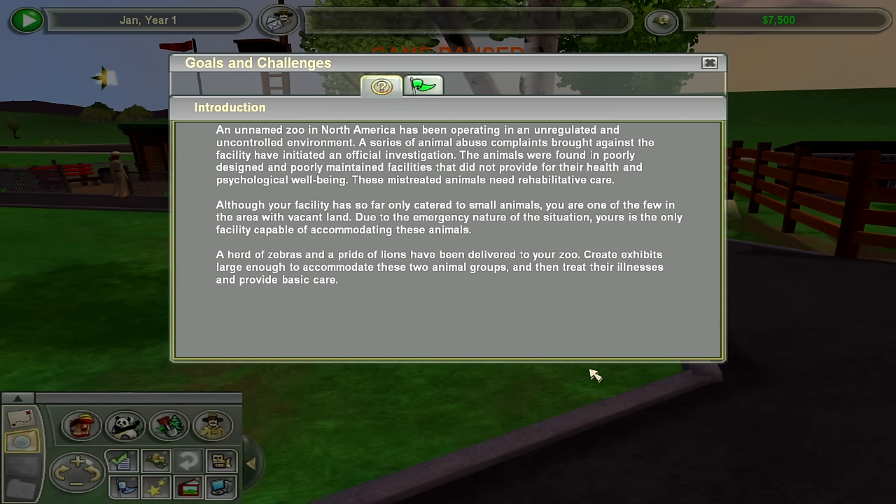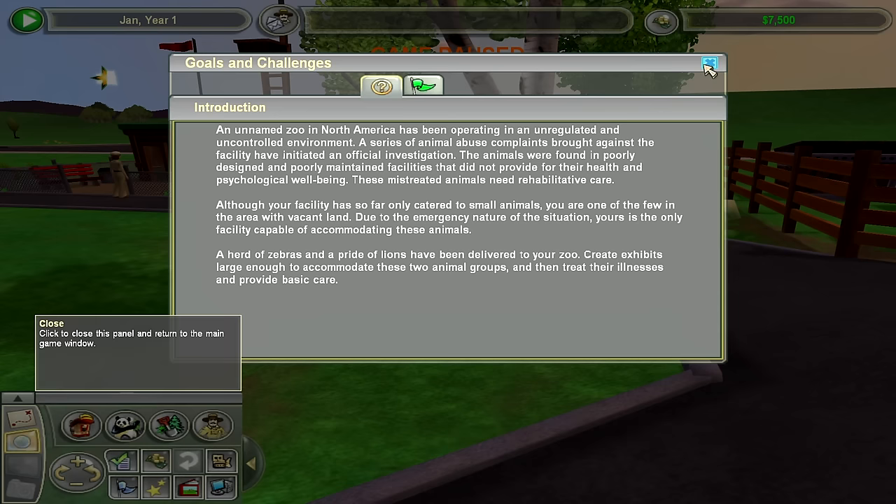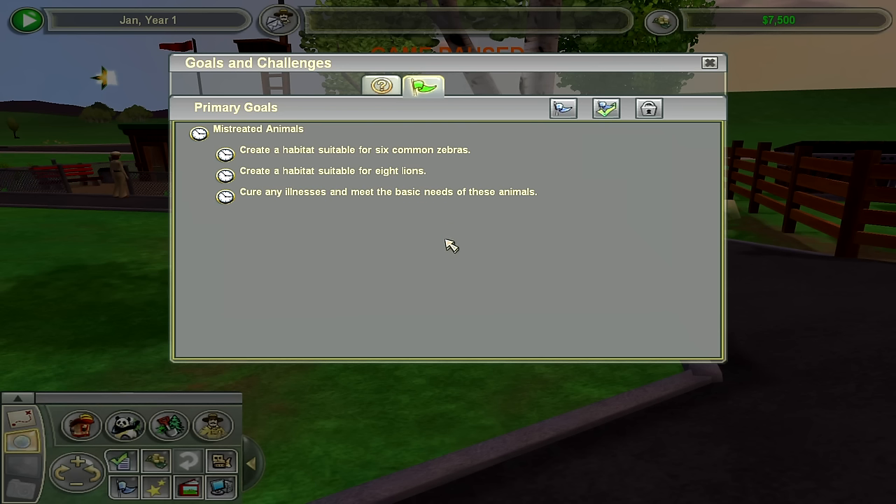Here's our scenario: an unnamed zoo in North America — most likely the Cleveland Metro Park Zoo if I have any insider knowledge of zoos in my area. It's been operating in an unregulated and uncontrolled environment. A series of animal abuse complaints have been brought against the facility. The animals are in poor health and need care. My facility has only catered to small animals, but I have land. We have a herd of zebras and a pride of lions. Goals: create a habitat for six zebras and eight lions.